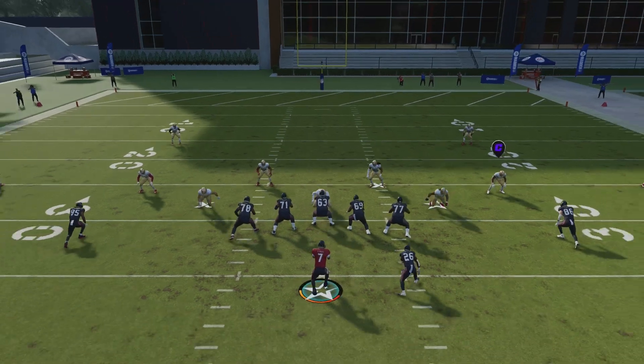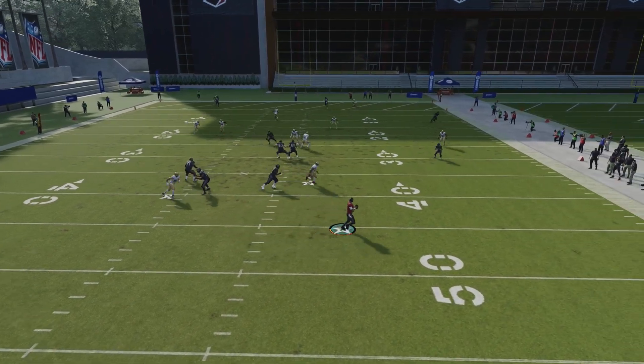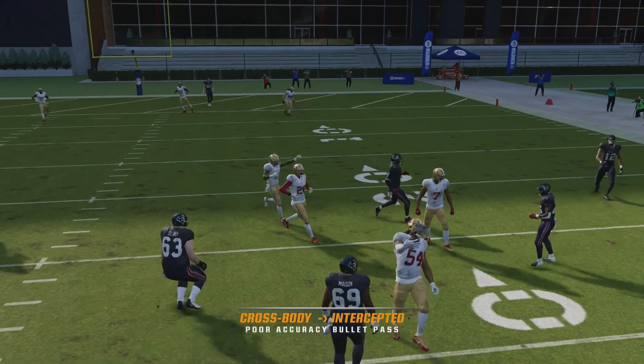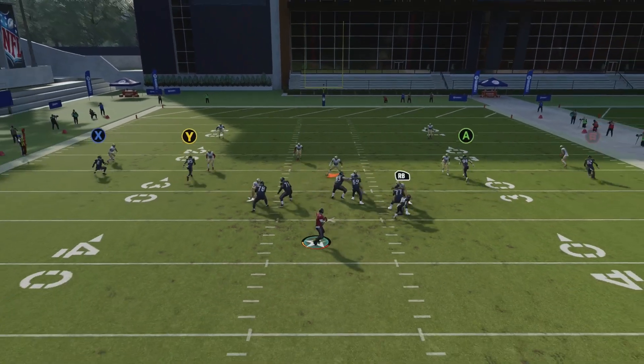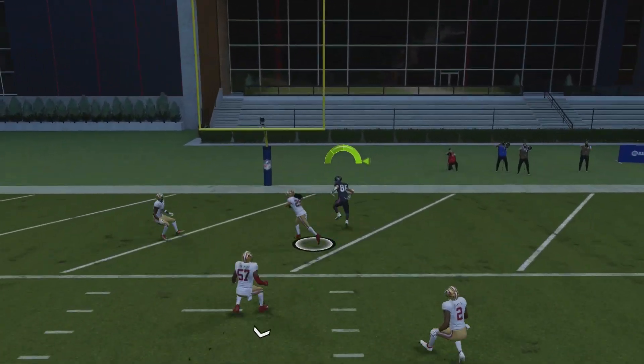As you can see here, if you drop back too far, your wide receiver's icons will disappear. Along with that, you're giving the edge rushers a better angle to come and sack you. Along with that, you're making the distance of your passes longer than they need to be, giving the defender an opportunity to come make a play on the ball.